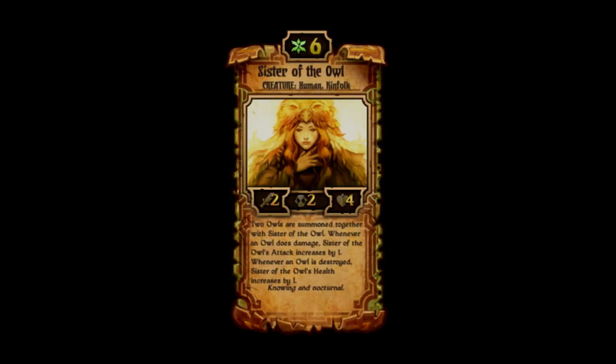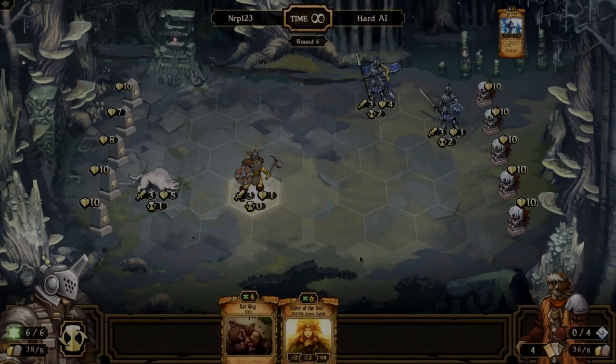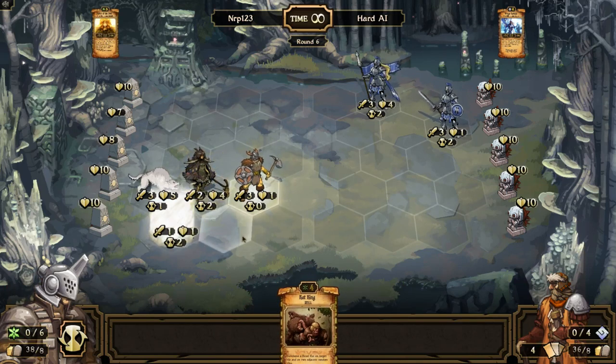Number 7. The Sister of the Owl is a 6-cost Growth scroll with 2 attack, 2 countdown, and 4 health. When it spawns into the game, 2 owls are spawned on 2 random adjacent spaces to it, so it gives you 3 creatures for 1 scroll. The 2 owls are 1 attack, 2 countdown, 1 health creatures. If an owl dies on your side, your Sister of the Owl gains 1 health, and if your owl deals damage or attacks, your Sister of the Owl's attack increases by 1. If you get these guys to keep attacking, your Sister of the Owl will eventually be much better than the 2/4 creature she started out with, and just the fact of getting 3 creatures for 1 scroll is very good.